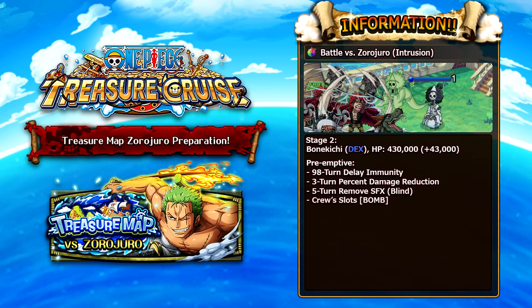Now the intrusion battle boss is actually the Zoro Juro character. However, on stage 2 you have to deal with Bone Kichi, who is a quick character with 430,000 HP. His pre-emptive attack applies 98-turn delay immunity, a 3-turn percent damage reduction rainbow shield, 5 turns of the blindness debuff (remove SFX), and a full board of bomb orbs. As you can tell by the picture, Legend Kid is going to be the most optimal character to run as captain here.